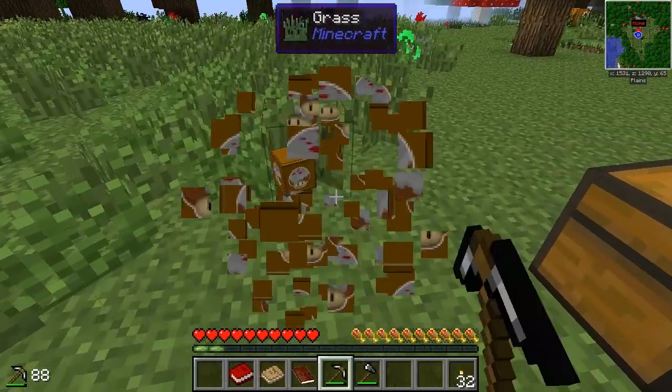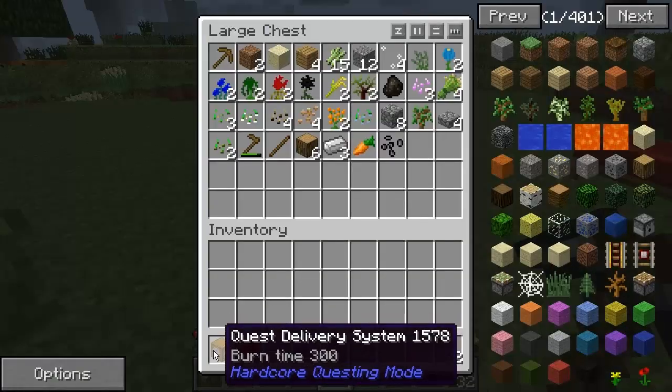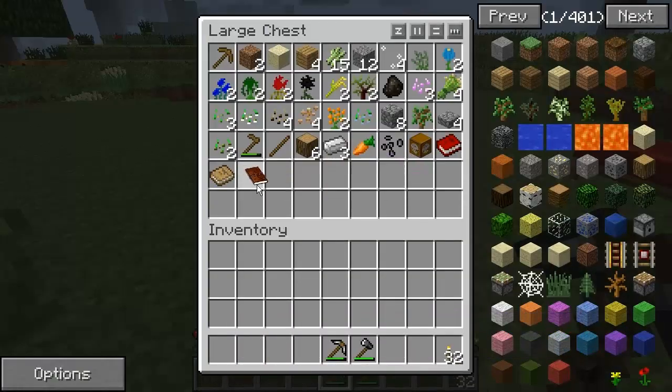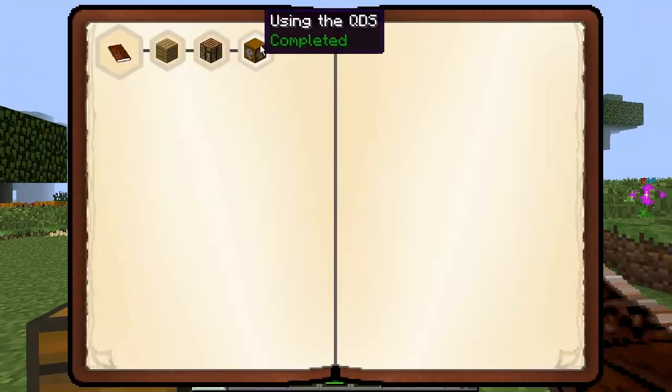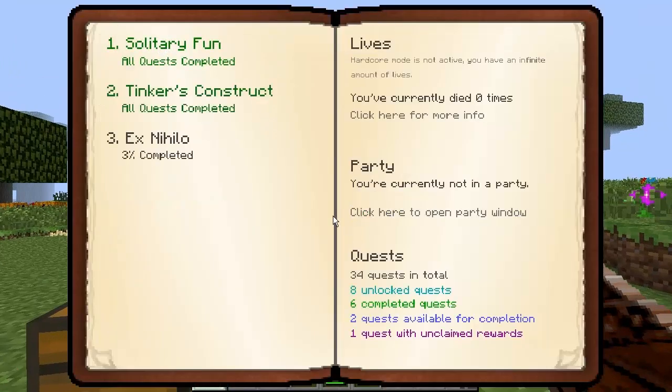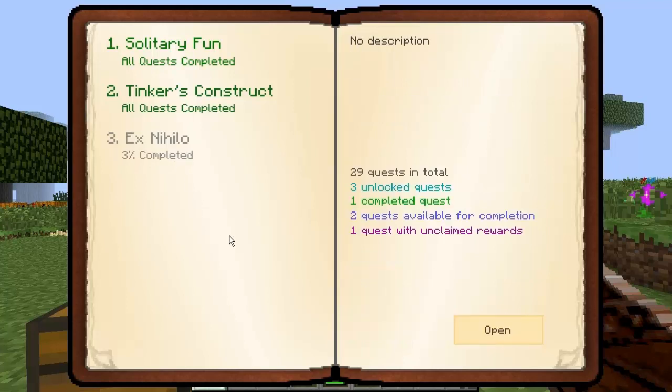I'm going to pick this back up because I don't want this on the floor just yet, and slap that into there along with my books. I want to go through what exactly this book is all about. I've done all of that, and it basically tells you how to use the book and certain types of quests.